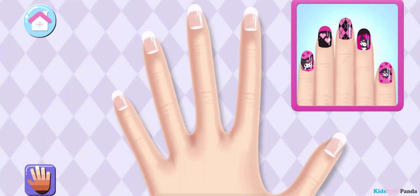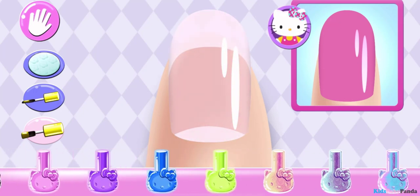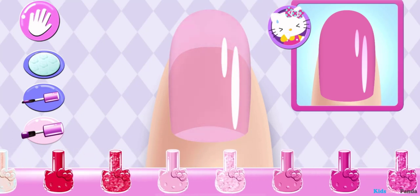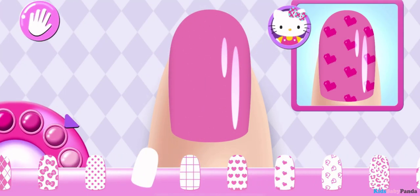Tap on any nail to begin the club design! Look carefully at the design and choose the same polish color! Are you sure you want to use that? So pretty! Can you pick the matching pattern?